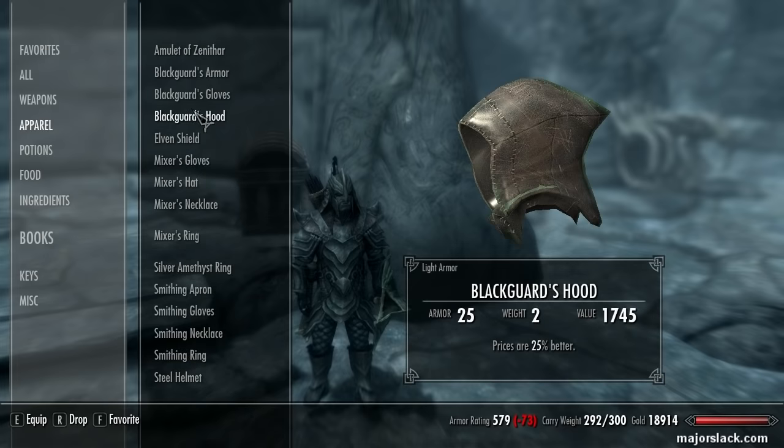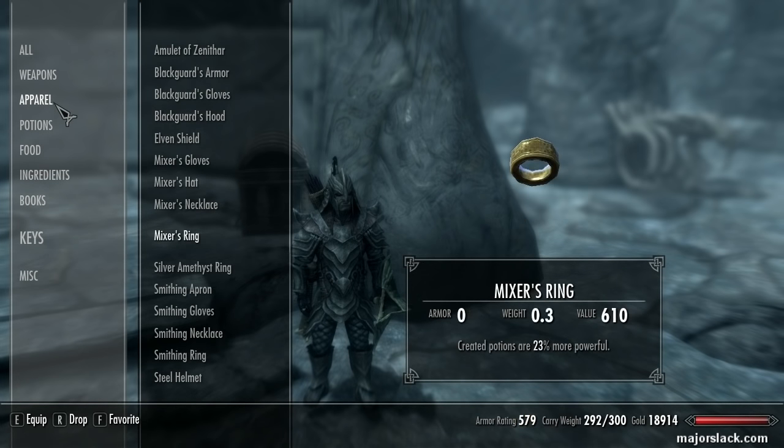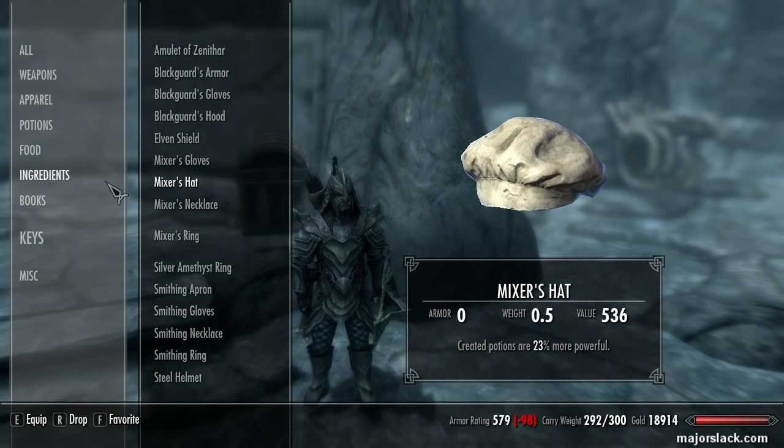That pretty much covers the entire build — you have all the enchanted gear and all the perks.